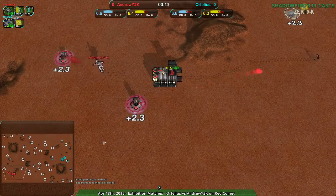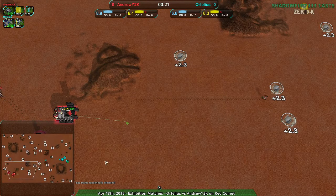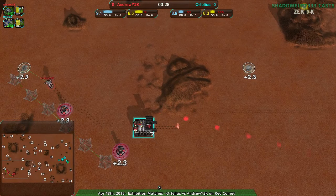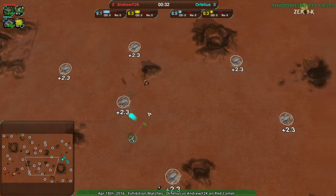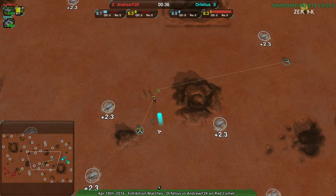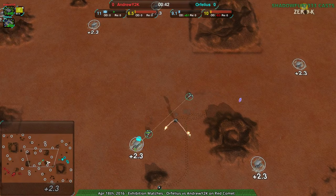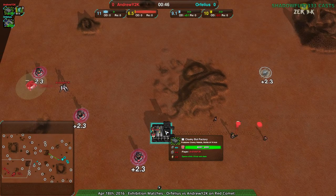Both players starting out relatively aggressive — actually no. AndrewY2K just going for a bit of scouting, whereas Orphelius going for a couple daggers, one for defense, one for offense. AndrewY2K is a little more confident they can hold off, although against daggers that will be challenging, just due to the speed difference between the glaive and the dagger. It's going to make it a lot harder to get rid of. I don't know why you'd go for CloakieBot on this map — I can't really spin this positively.